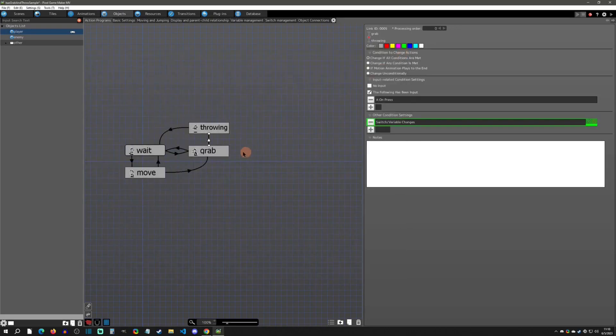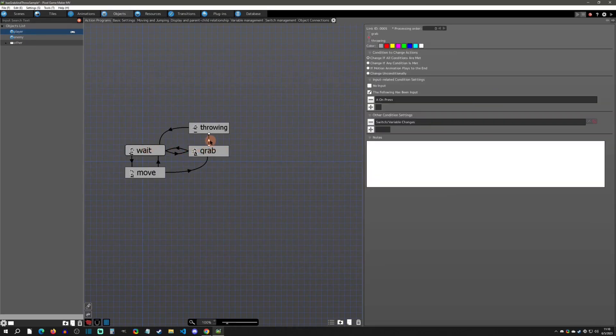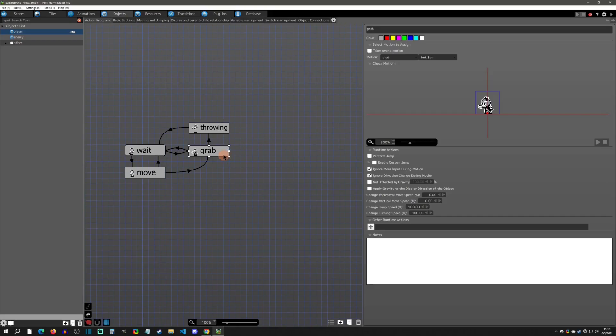Or you press the space bar again when 'grab enemy' is on. That's the general gist of it — you'll try to grab, and if there is no enemy to grab you'll go back to wait. Otherwise, if there is an enemy grabbed, you'll have to press space again to throw them. This could be pressing space in the opposite direction or however you want to do it — this was just the easiest way to show an example.